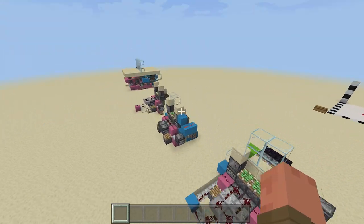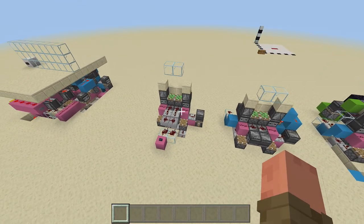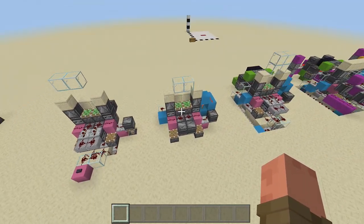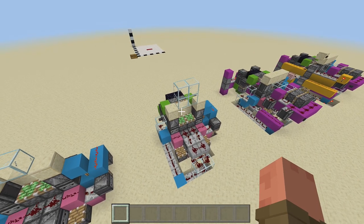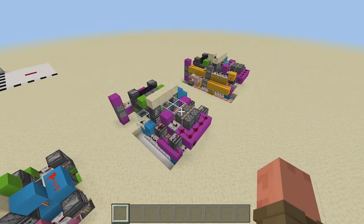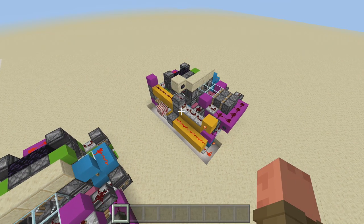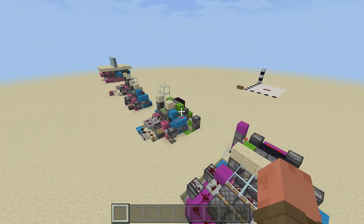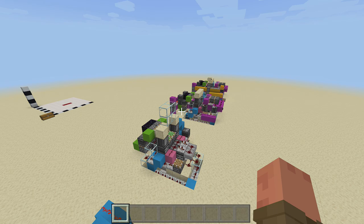The first thing we're going to start with is the triple piston extension, then the double piston extension, then the triple and double piston extension with a block pusher, then the door closing along with those, and finally the button hookup to have everything hooked up at the end. Very confusing, I know, but I'm going to try my best, so let's go ahead and get started.